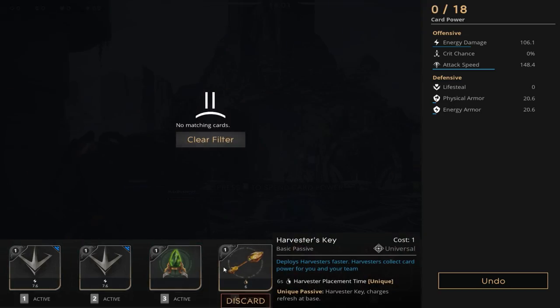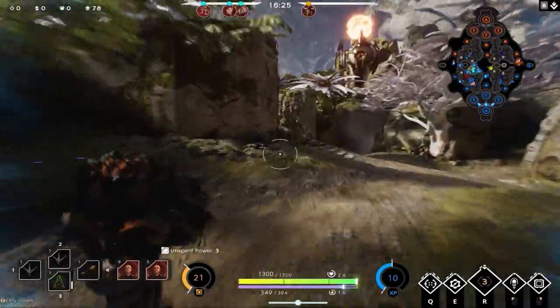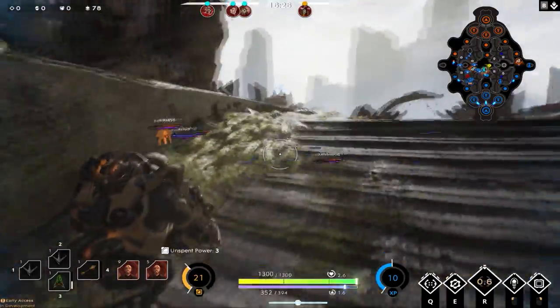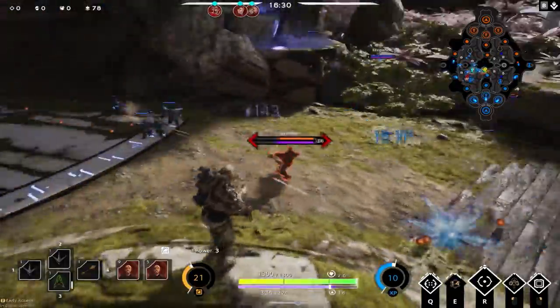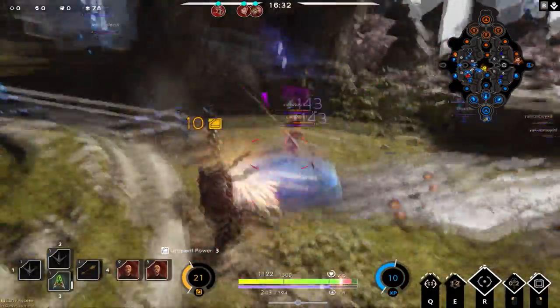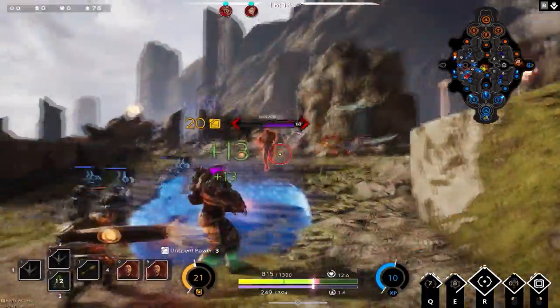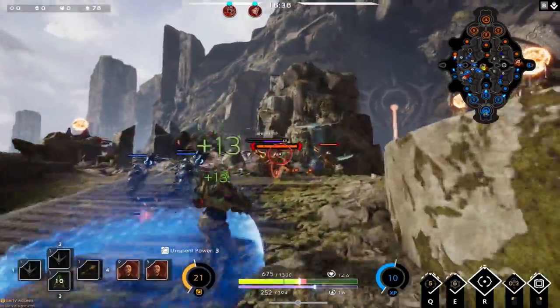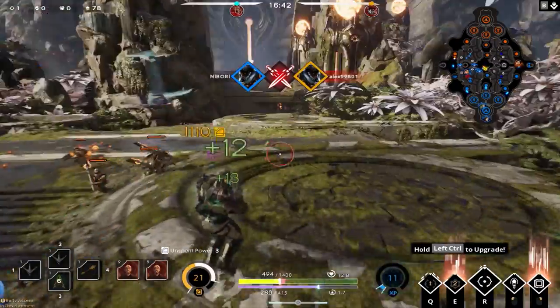Since we don't have a ward on that side, we're going to get a Health Potion and a Harvester Key. Finally there's some action — middle lane is being overpushed by the enemy team Murdock. We drop our trap in case he backs into it. We're doing 143 damage, then hit him with a shotgun for 159 damage due to energy penetration, and one more for 143 damage — middle lane cleared.